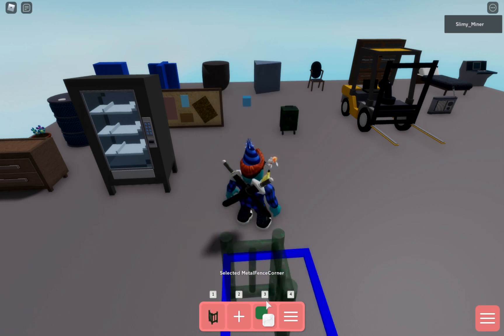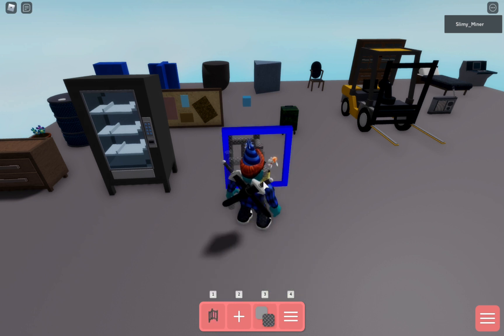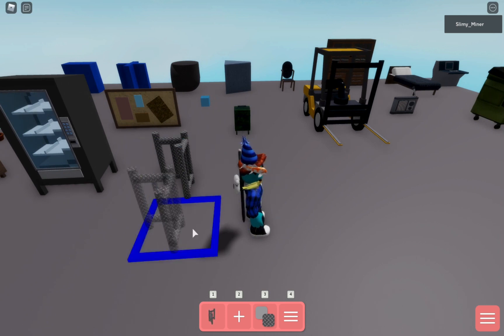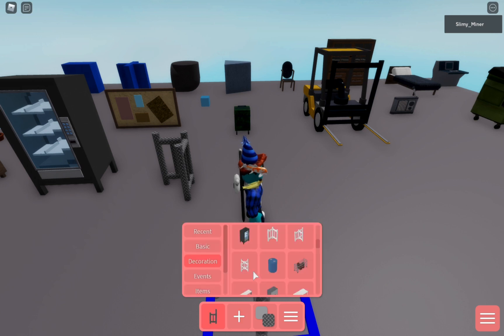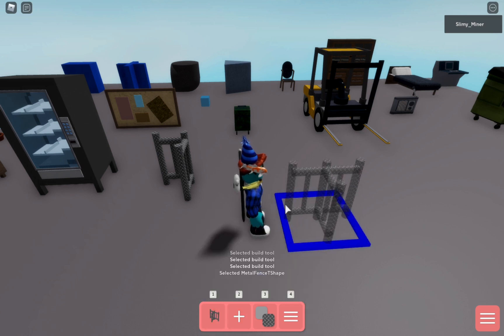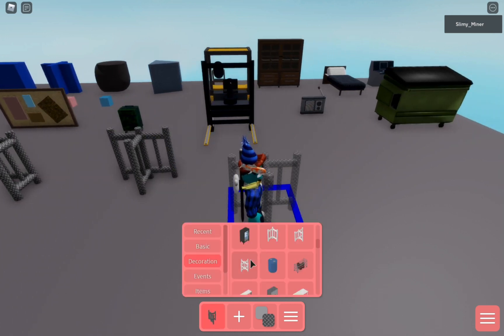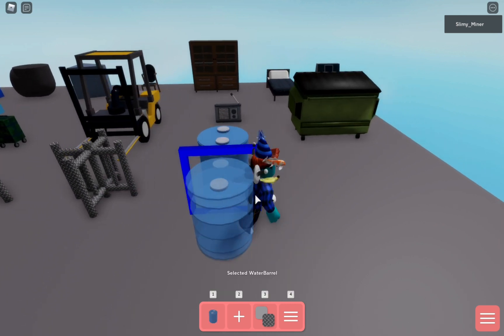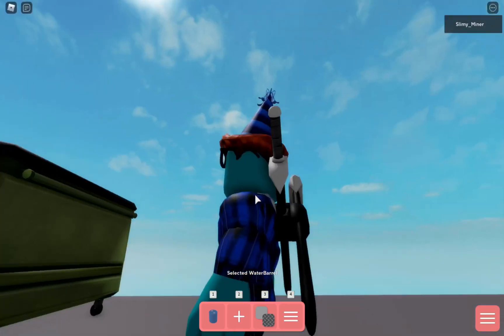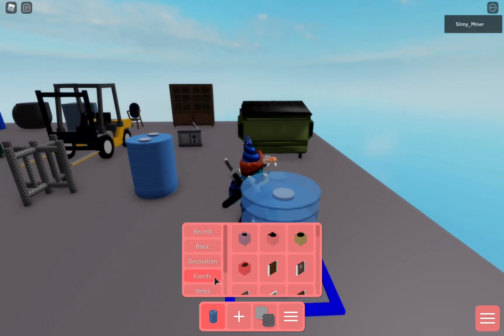We have a metal fence corner which connects to the metal fence stuff. We got a metal fence T-shape and a regular metal fence. We also have a water barrel, which is nice - from the boat chapter.